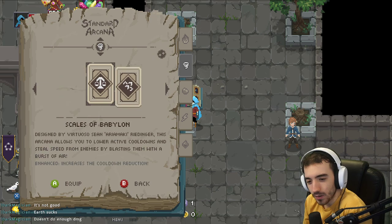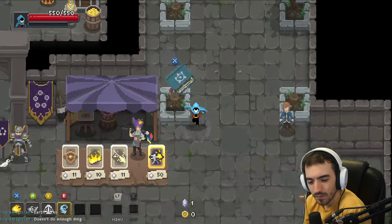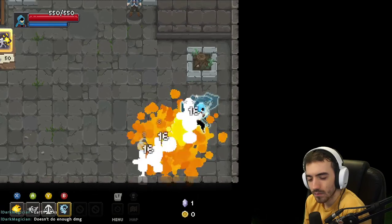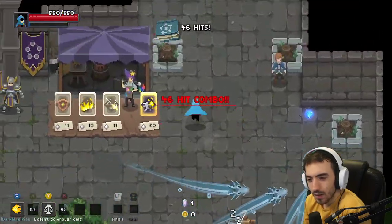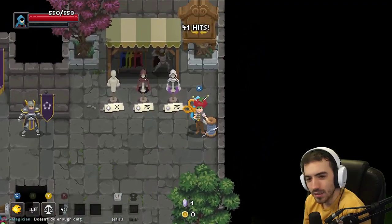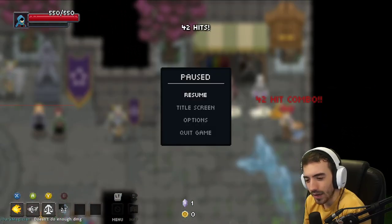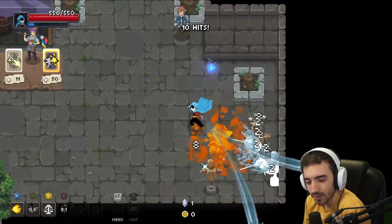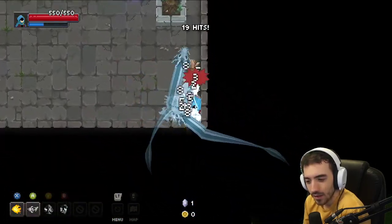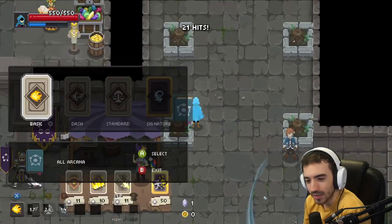The second I dropped my earth gloves, we started doing more damage. Are we sure this thing's any good? It says decreases cooldowns, right? I swear my cooldowns are longer — not increases cooldowns. Or are my cooldowns just long in this area?